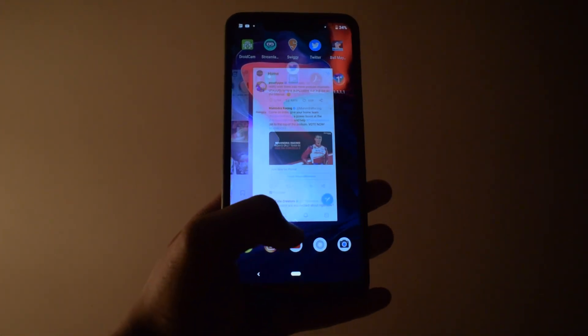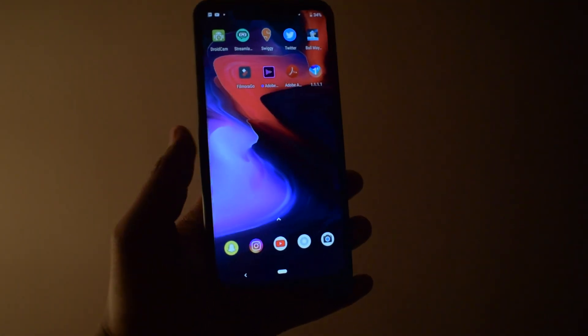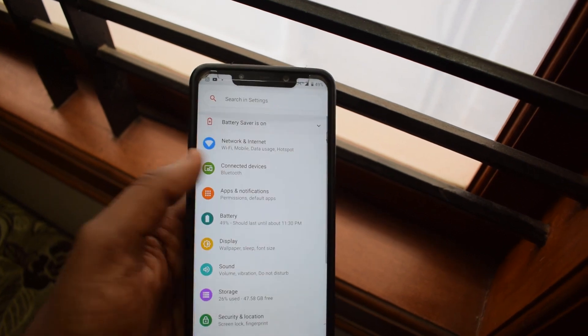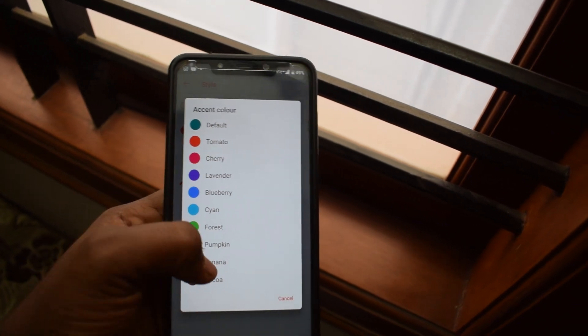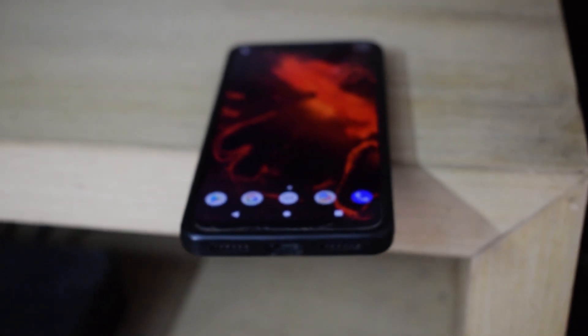LineageOS is known for its customization. One of my favorite features is that you can theme your navigation bar, and that along with the OnePlus Launcher gives a whole new look to your device. The overall software experience of this ROM is pretty good.